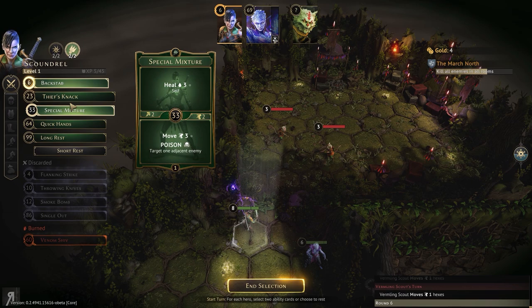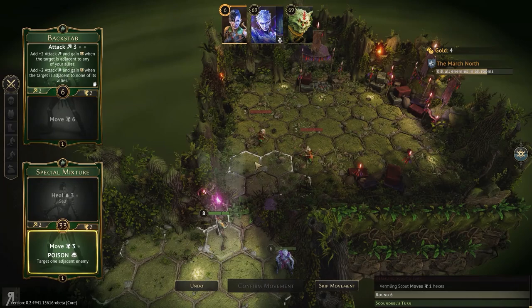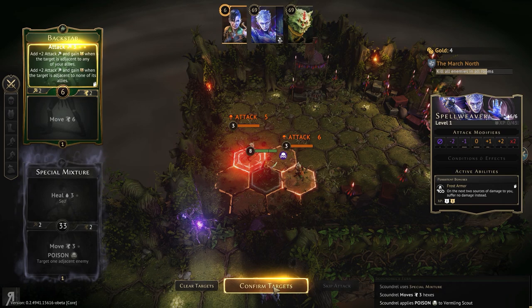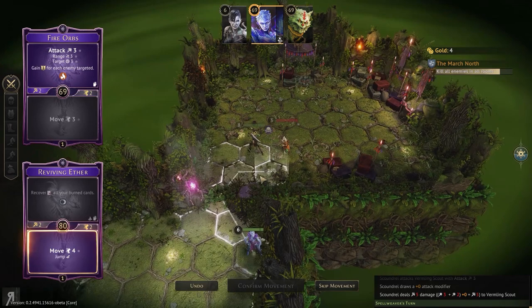They have exactly the same initiative as the Spellweaver, so it seems like the Spellweaver will get to move first — very nice. Let's move over here and poison someone — actually, the Scoundrel could pretty much just end her turn and we wouldn't even really need to worry about it. The Spellweaver can literally just murder everything now — fire orbs will murder. Boom! I probably could have actually finished this entire level in many fewer turns if I'd been just a little bit braver.